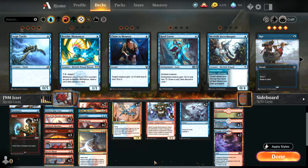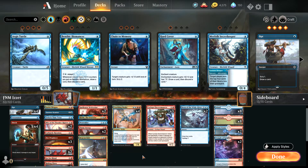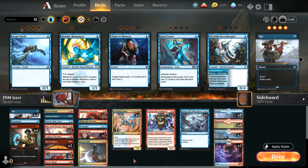You'd notice that there are a couple of rares right here, like actually a few of them. I have the Temple of Epiphany, Firemind's Research, and Riel the Everwise. So these were added because I started playing this deck in standard.